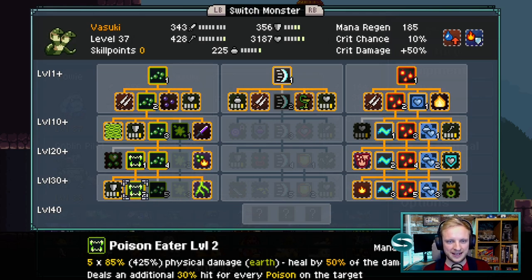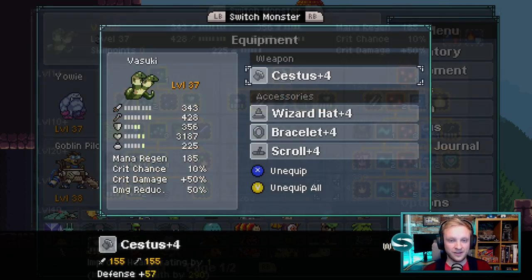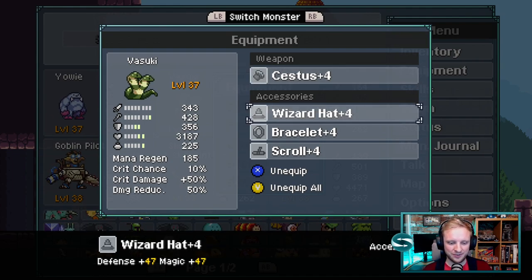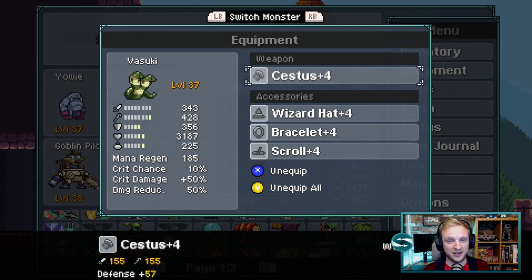Just make sure Vazuki is tanky enough to survive, so we've taken some defense and health items. Vazuki's healing is magic-based, so we're going to ramp up the magic and add plenty of defense for good survivability. Similarly, just enough mana regen to help him run his Mastery Store whenever it's needed.